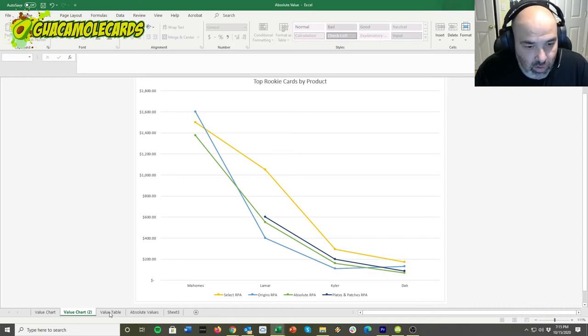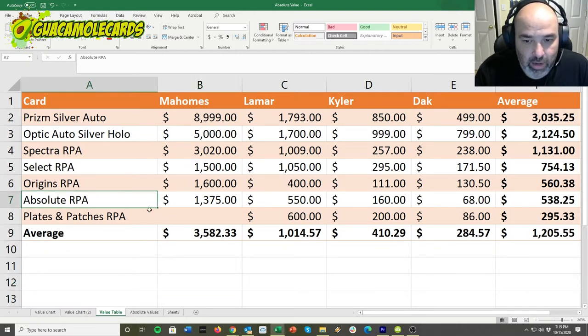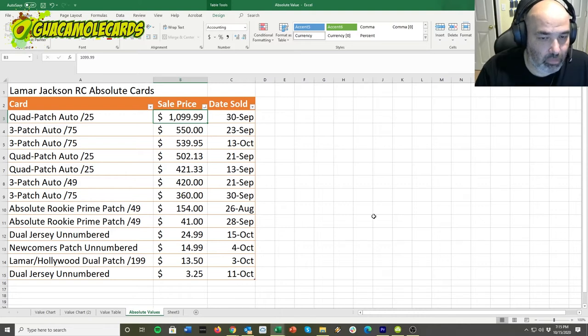Absolute has some value. In the tabular view you can definitely find value — it just depends on the player. Here are some Lamar Jackson Absolute cards from his rookie set. You can see the variation all the way up to eleven hundred dollars, down to three bucks. Wide range of outcomes for top players, but those three-patch quad autos do return pretty good value. With that said, this is Lamar Jackson.